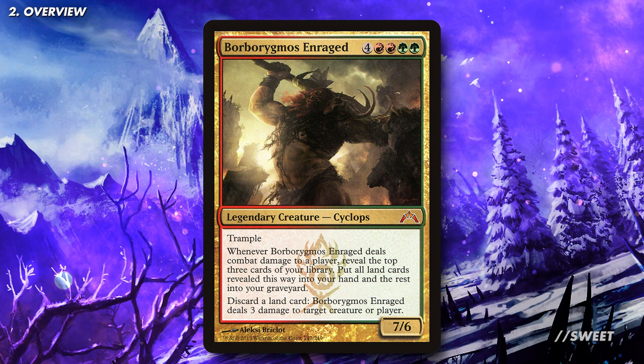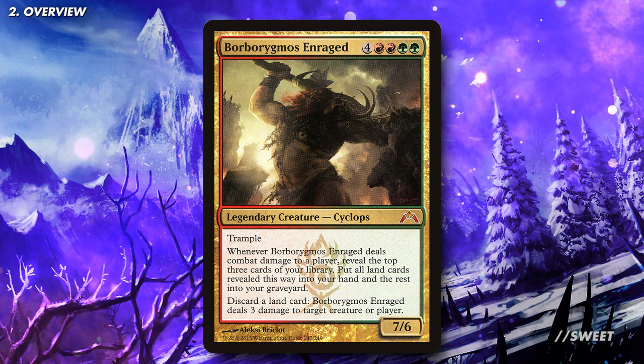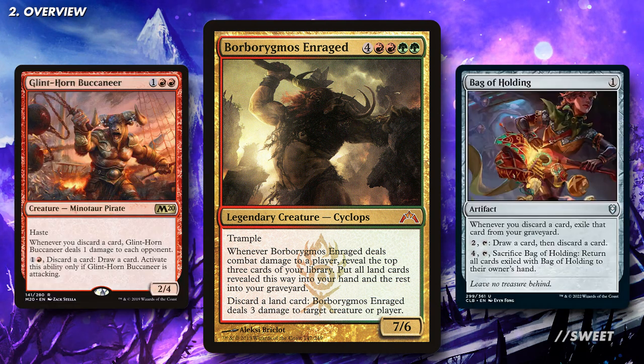With that in mind, when putting this deck together you're going to want to run at least 40 lands, so we have plenty to play and plenty to throw. That ability is also a discard ability, so we'll run some Discard Matters cards to get even more value out of it.